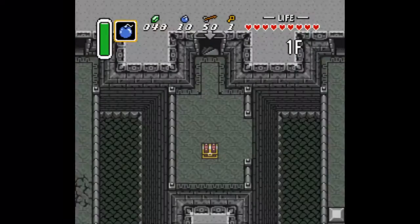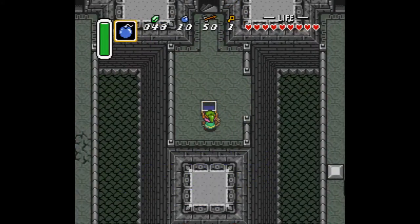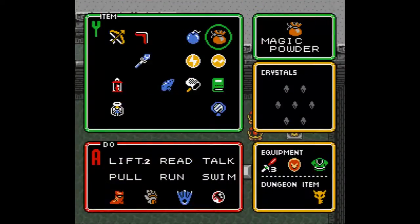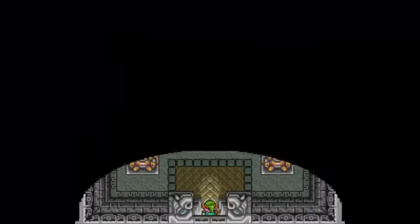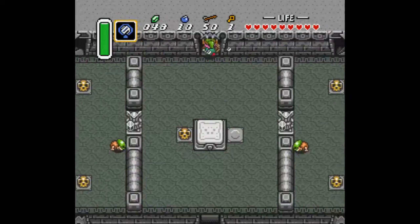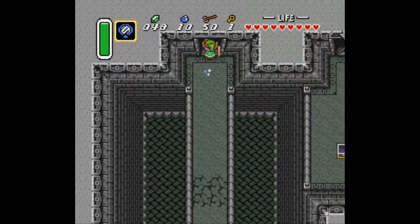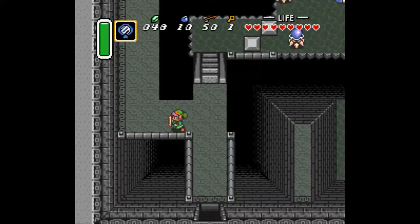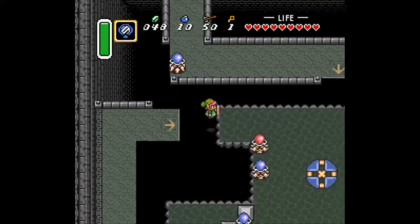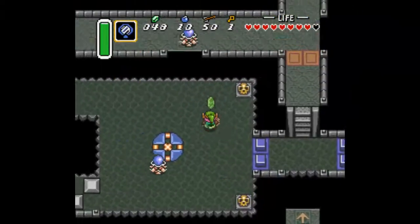Now that we have the key, we can go up the stairs. And here, in a nice central location, we get the big key, which is fantastic. I like that we get the key a little early too. Now the goal in this episode is to get the magic hammer, but I'm going to show you some other parts of the dungeon too. It gives me a good stopping point — that means the video is going to be about 12 or 13 minutes long instead of like six minutes.